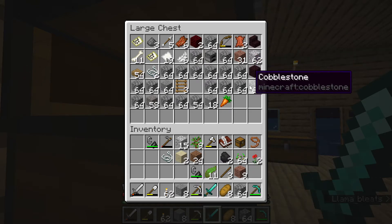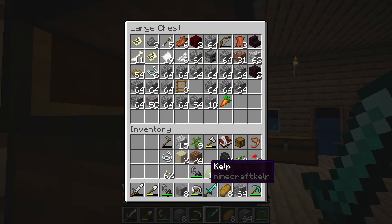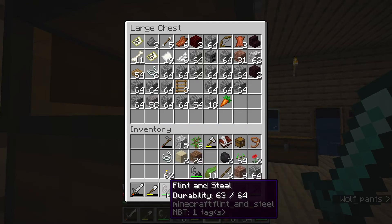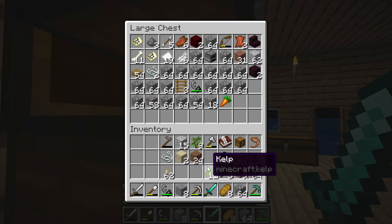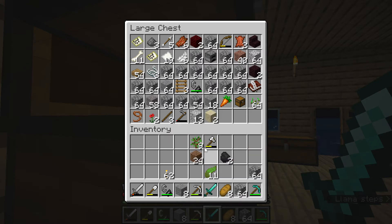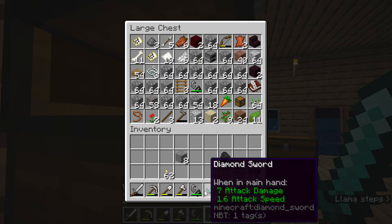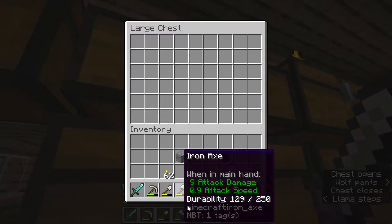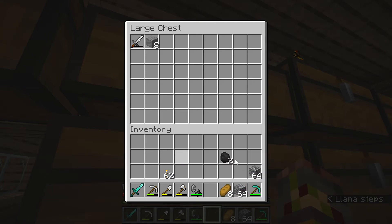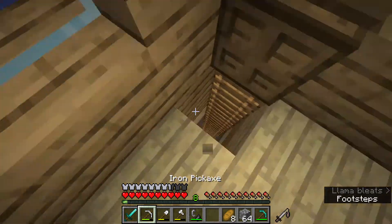I'm gonna bring a stack of cobblestone — you always need some. I did have flint and steel, I guess I have another one now — it was in my inventory of course. Okay, we don't need that. We might want to bring some of the new wood or stem types or whatever. Okay, let's go down here.